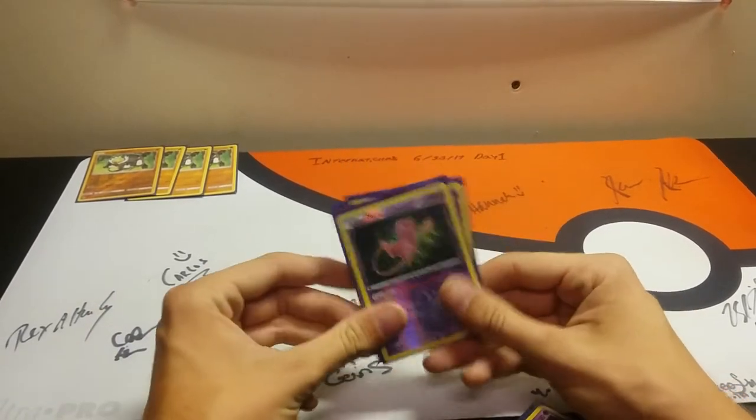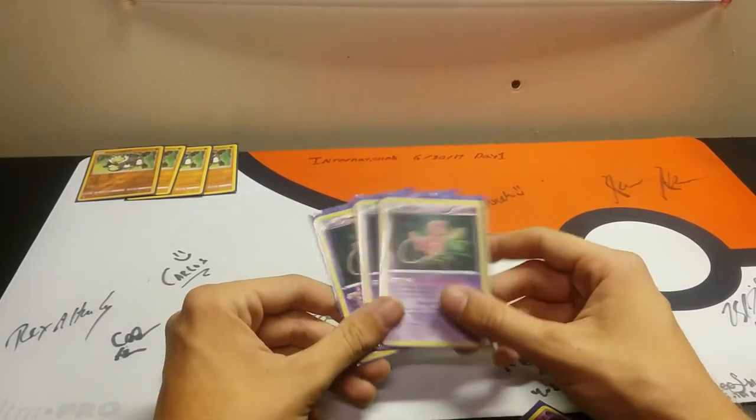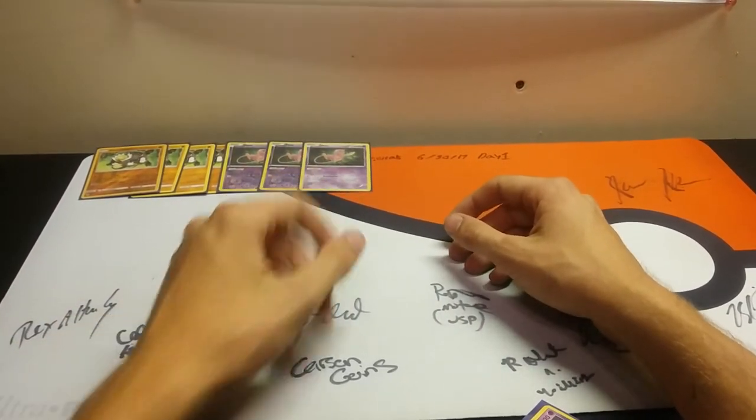We'll boost it with things like Choice Band and different options, including Kukui in this deck. He's the guy we want to see in our opening hand.